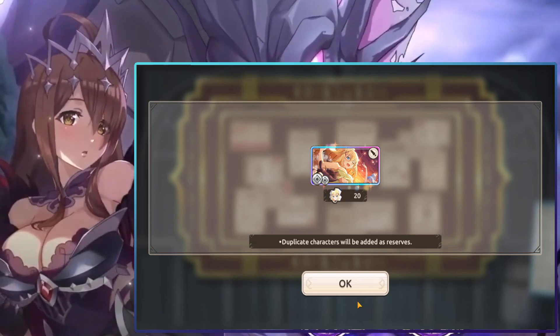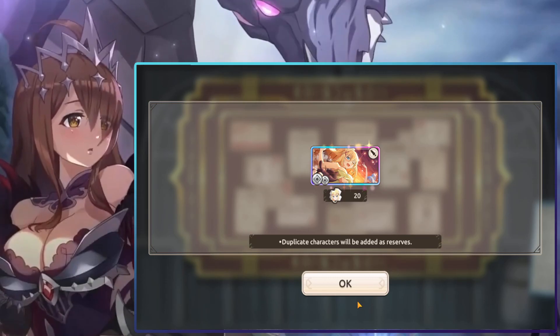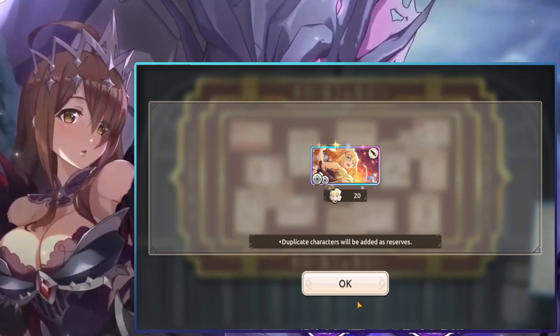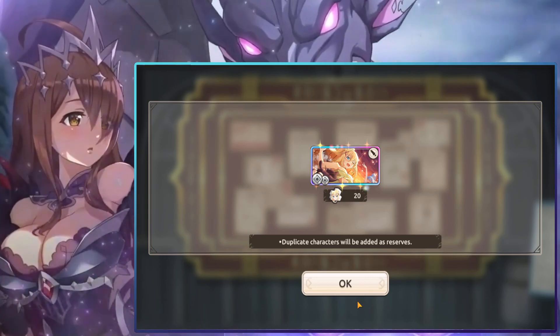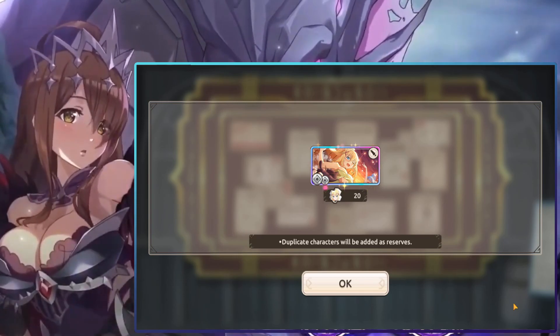Anyway, that'll pretty much be it. Hope you enjoyed the summons at the end, and hopefully that helps you guys pick your units. If you already picked and it was lower on the list, I do apologize, but honestly if you pick what you like you can't really go wrong with that. I'll catch you on the next Kind Super video - don't forget to like for more content, I'll catch y'all in the next one.